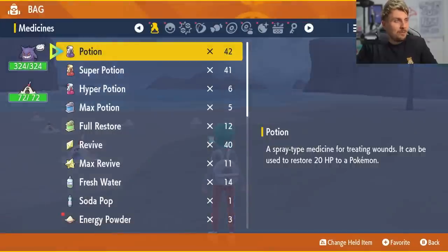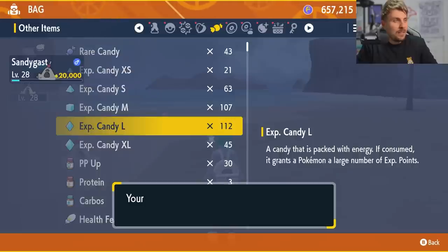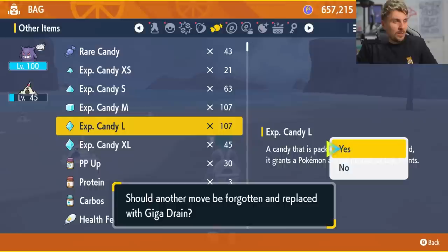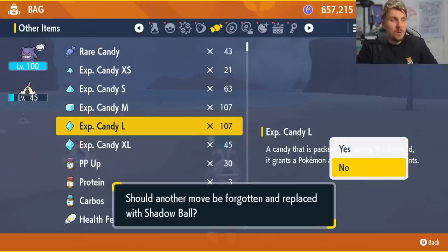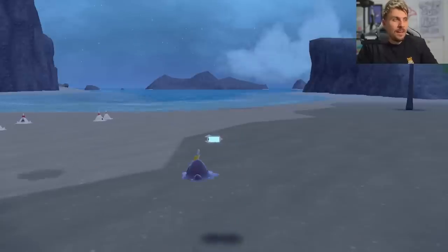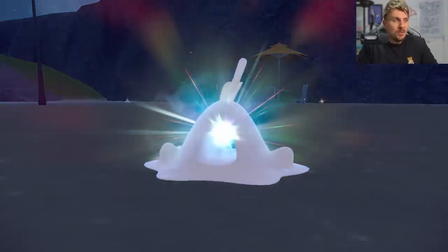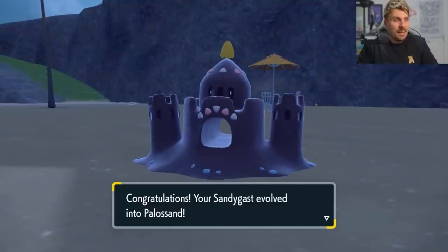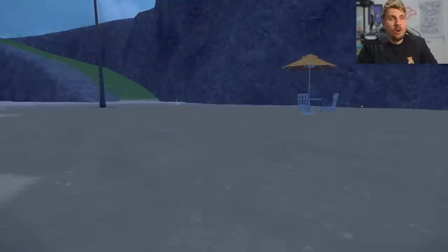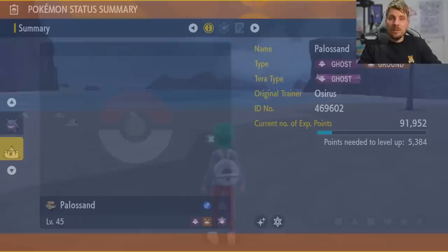You're going to be able to evolve it into Palossand at level 42, so if you have any spare Rare Candies or level-up candies, just feed a couple to get it to the level you need. It's a very cool Pokémon with some really cool quirky moves and abilities, and definitely one worth getting. With a lot of the new Pokémon not having great shiny forms, at least we've got things like Palossand and Sandygast with this really obvious, unique shiny form.